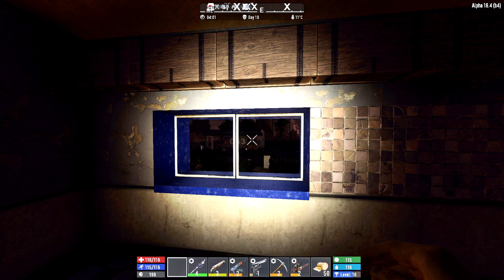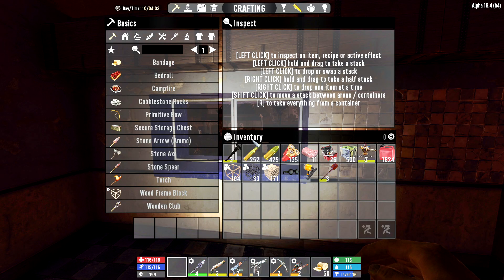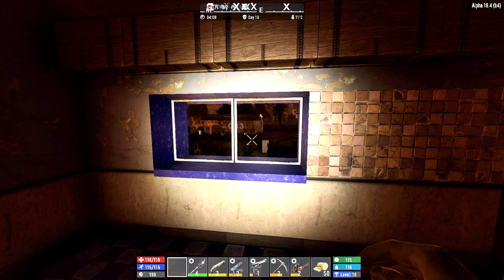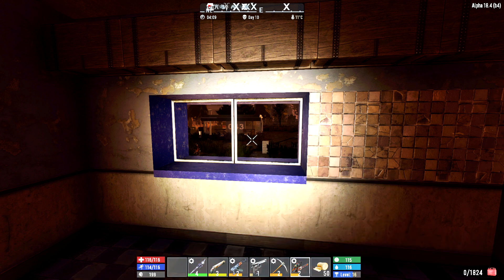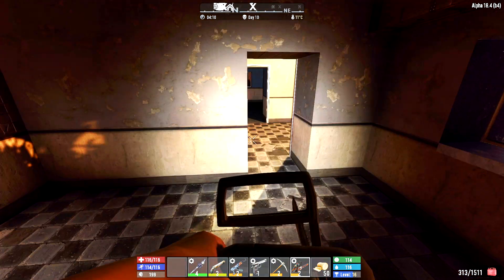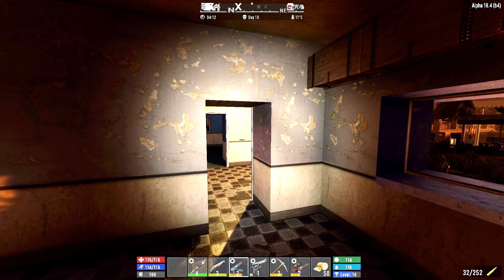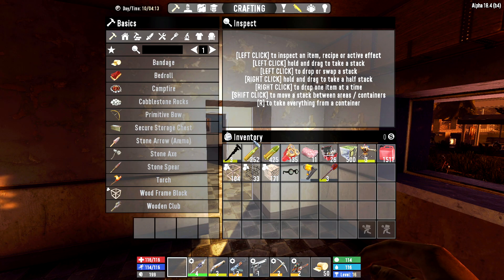Good morning everybody, it is day 10 and we're at home. Made it home safe and sound. I have stuff in my inventory — a fancy nail gun, steel shovel, chainsaw with some gasoline, and that chainsaw is loaded and ready to go. Everything else seems to be loaded too, which is quite cool.